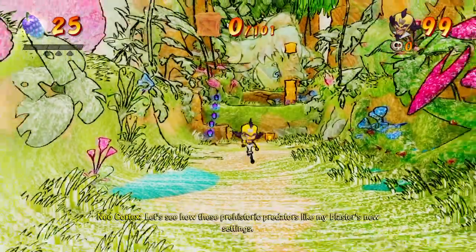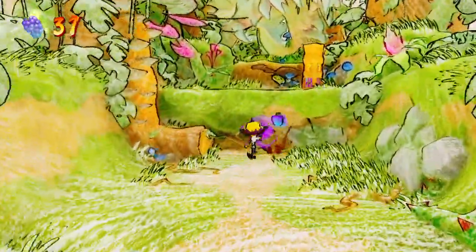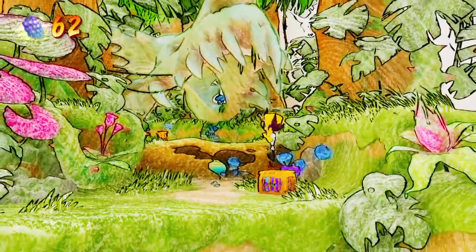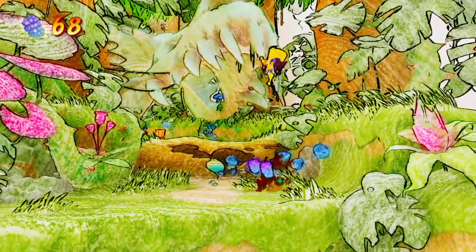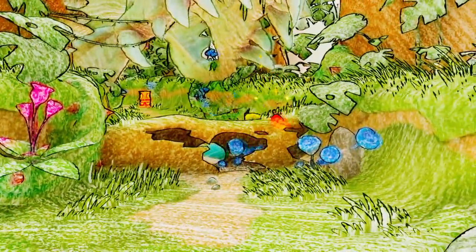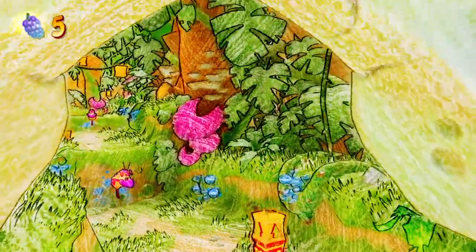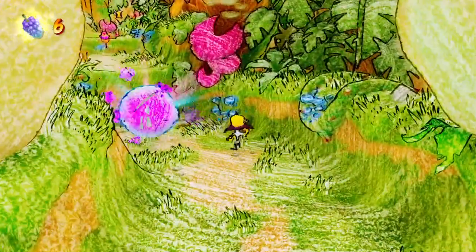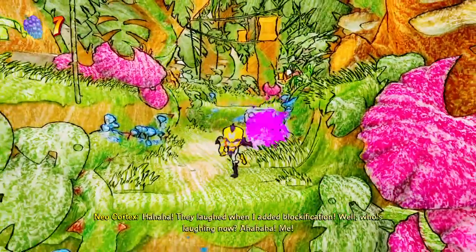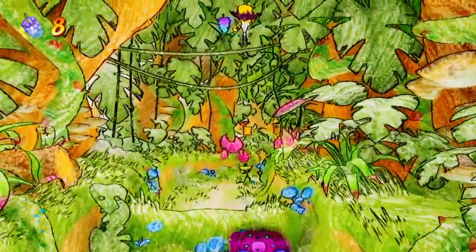Let's see how these prehistoric predators like my blaster's new settings. I'm sure they will, Cortex, as we start this level. I should remember where all the boxes were, I think. I also gotta remember where the hidden gem is in this level, which I think I do. Almost missed this box here. Don't spoil that yet. I think it's the same thing as the previous level. What Cortex just said — that's funny.